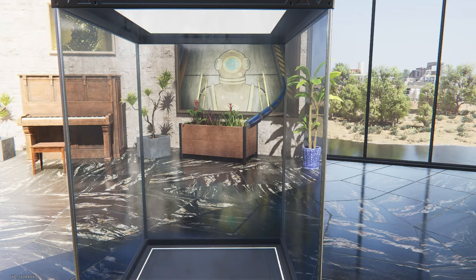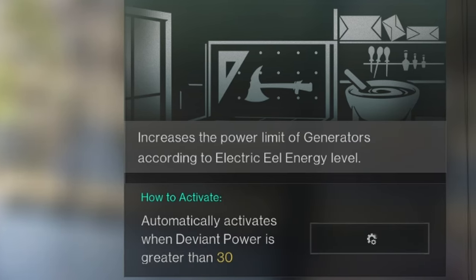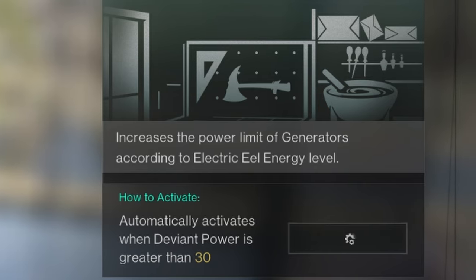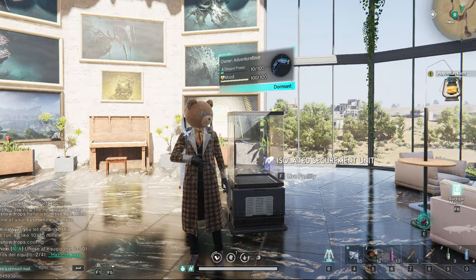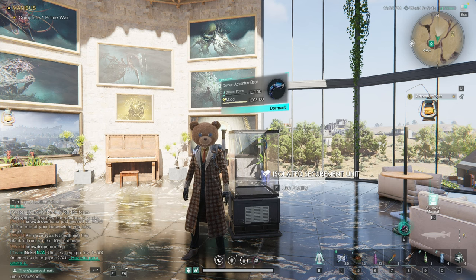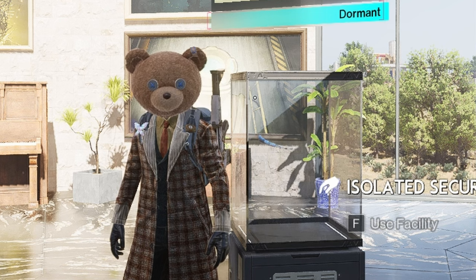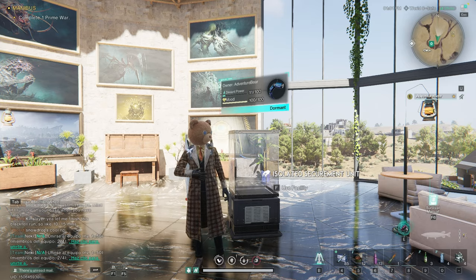The electric eel is a non-combative deviant. Electricity fluctuations increase the power limit of generators according to electric eel energy levels. When you have one in a securement unit and the eel is active, as long as there is a free generator that is not already being used by an electric eel, it will attach itself to it and supercharge the output of the generator. Depending on the skill level of your deviant, that is how much it boosts your generator.